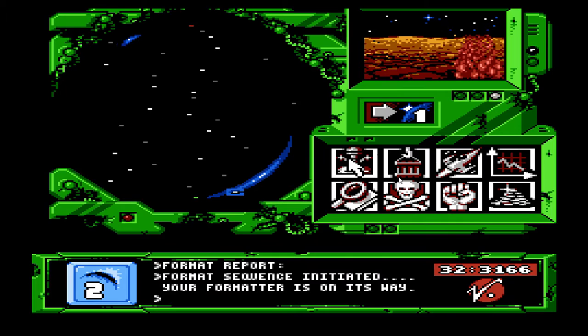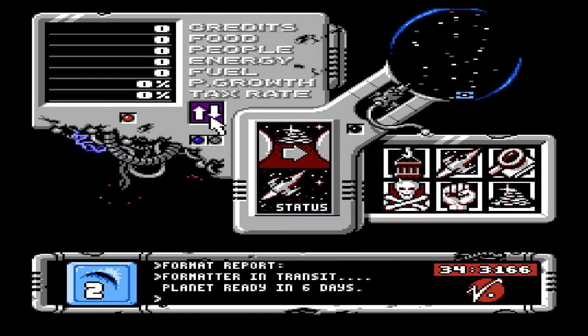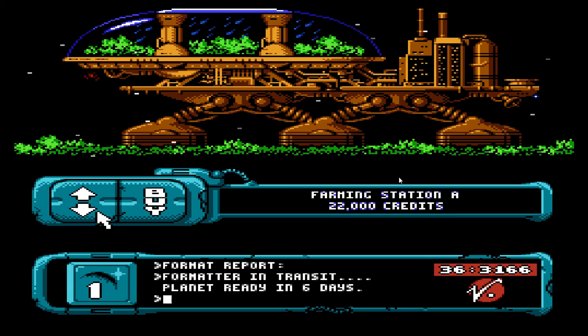Mwahahahaha! Soon this planet will be mine! Mine! Six days. That shouldn't take long. What else do I need to buy? So going to my taxes... no. Taxes are here. Food... population... so food's going down because I need to buy farming stations.